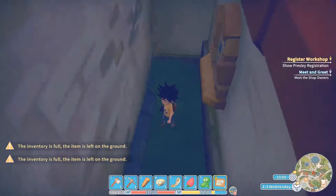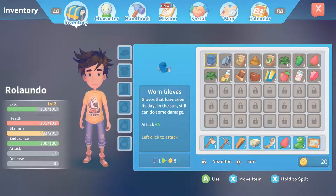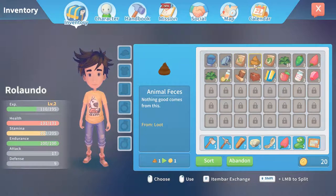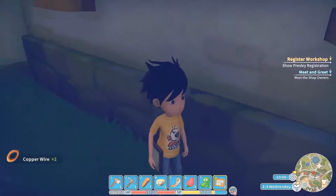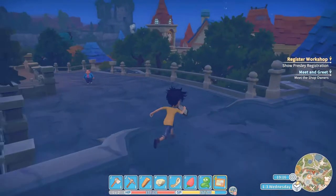Inventory is full, so I dropped the ring on the ground - I gotta drop something. What will we drop? You know what, nothing good comes from this - we're gonna drop the poo. I don't know how to drop it though. Okay, click on it and then hit abandon. All four confirm. Did that allow me to pick up the copper wire? Yeah - I'm gonna assume that's more valuable than poo, just a little bit.